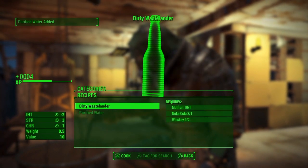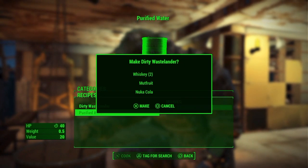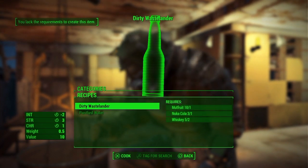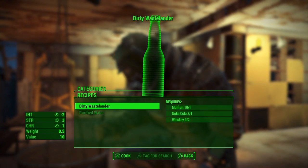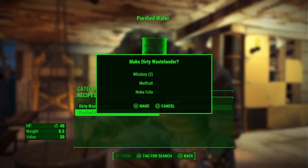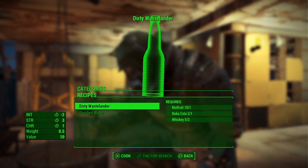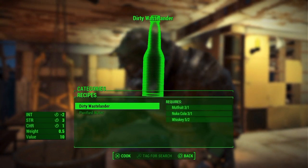I do have the chemistry station glitch on my channel, but I'll briefly show you how to do it. Hover over the Dirty Wastelander and press X, then half a second later press down on your left analog stick. It should come up on your screen hovering over the purified water, showing that you're using a Dirty Wastelander but not using any resources.